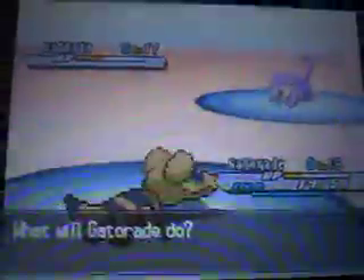Let me just defeat this Rattata for the heck of it. I'm going to get an Intimidate off. Let's go for Bite - try to flinch it. Get some flinch hax! It's actually the first time I've used Gatorade, but until it gets to level 29 it will evolve.